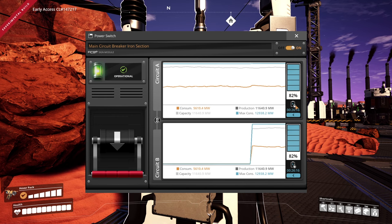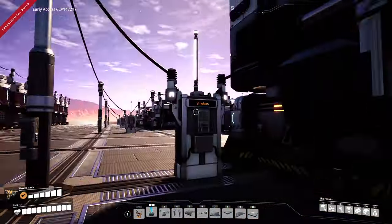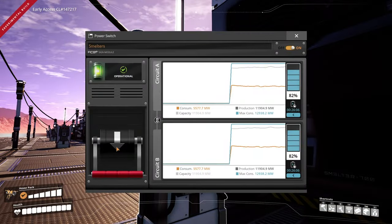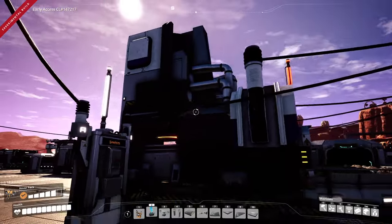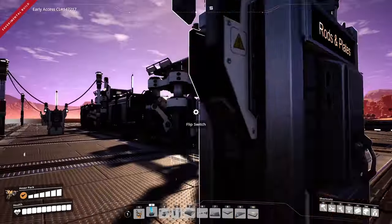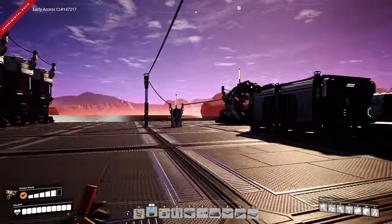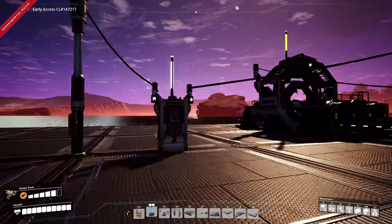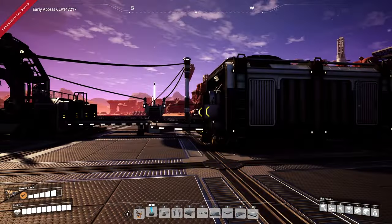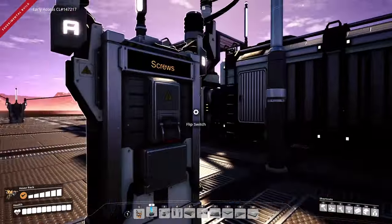If you want, you can get fancy with your switches — you can have a switch between each production line so that if you don't want to produce any more, sections can be turned off as and when. As you can see here, I've put these smelters on one line, iron rods and plates on another, screws on another, and reinforced iron plates on a separate circuit. This allows you to pick and choose what you produce and subsequently also store what you want.